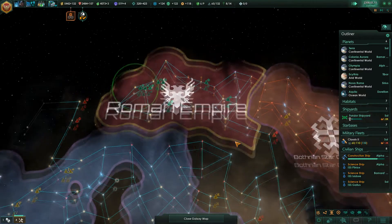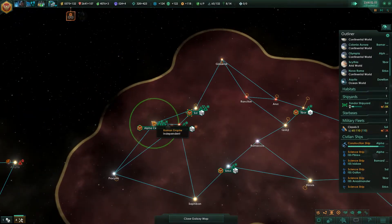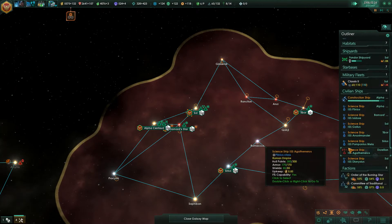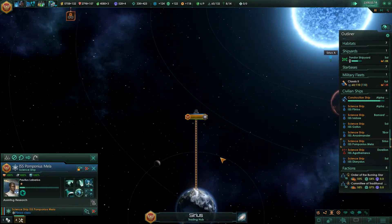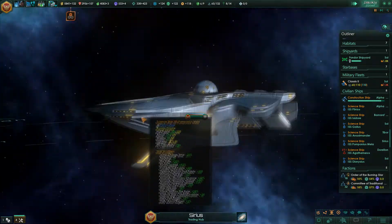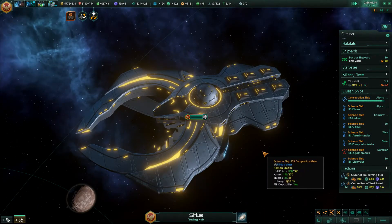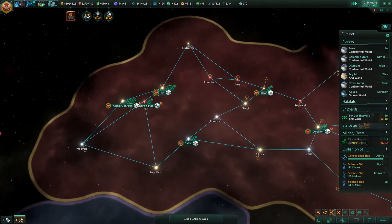What is up everybody? MikeyDarePangenator here with Stellaris. We have the wonderful idea to just assist research everywhere, so that's kind of nice. The science ships do look pretty neat — they just look neat. I don't know what exactly they're going after, but it looks cool.